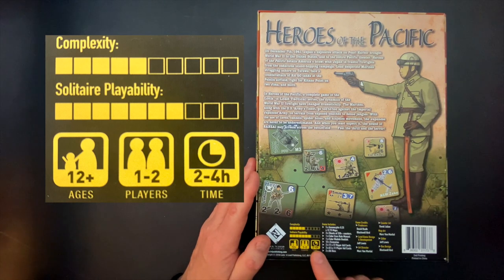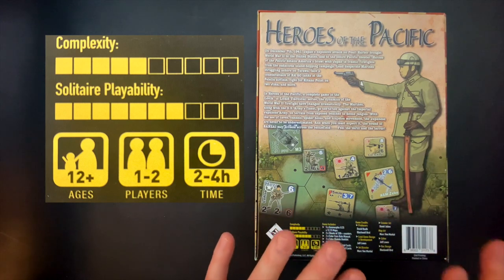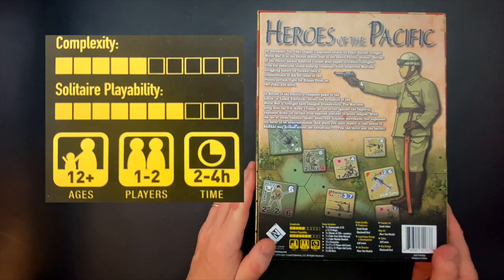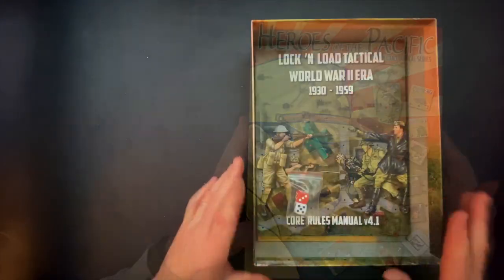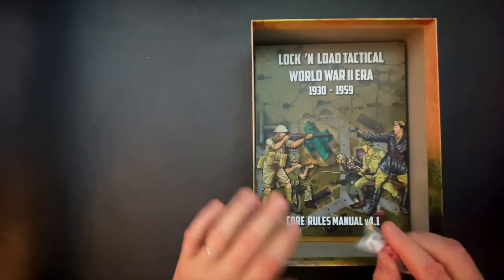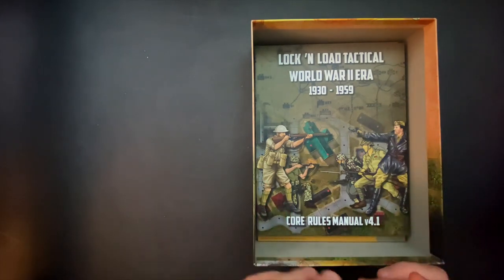Players is listed as one to two, playing time two to four hours, and there are 12 scenarios in this one. That's going to depend on the size, length, and complexity of the scenario. One thing that strikes me is there are a lot of fun scenarios in here, bringing the tactical system to jungle combat and beach landing scenarios — that looks pretty cool.